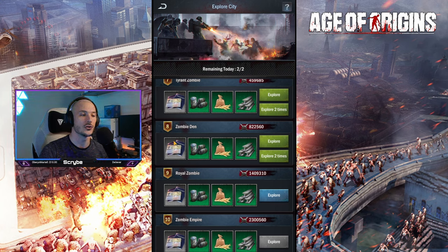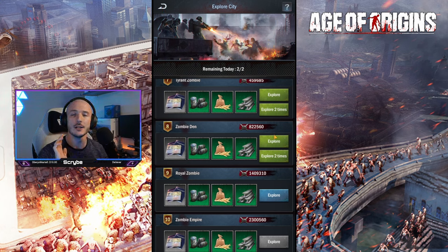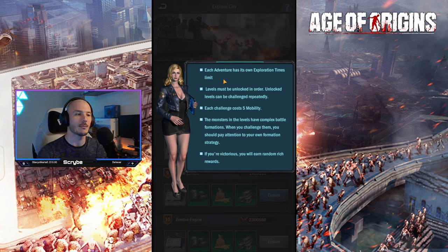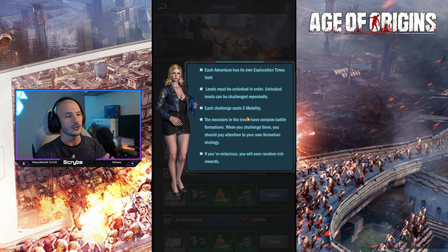Currently I am on Zombie Den level 8, which gives you refugees, and it is 822,560 power. If I go to Explore, I currently have 879,000 as my total fleet power, so I would without a doubt be able to beat it. Trying the next one down at 1.4 million — I'm not going to have a good time. Each adventure has its own exploration times limit, always two, and each challenge costs five mobility.